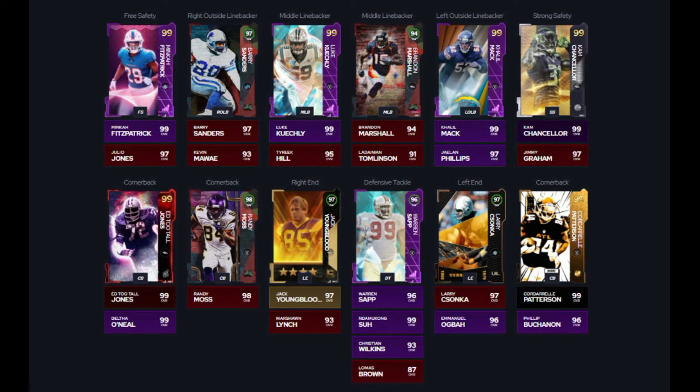Moving down to our defensive line, we're going to use our team captain card on Jack Youngblood, where he gets right end as a secondary position. We got Warren Sapp and Ndamukong Suh as our DTs one and two, and Larry Zonka as our left end.